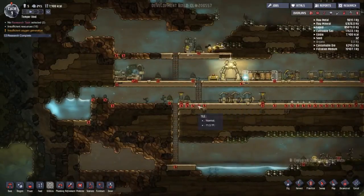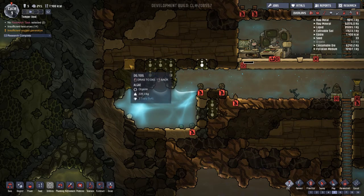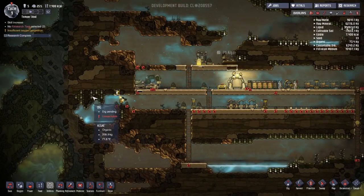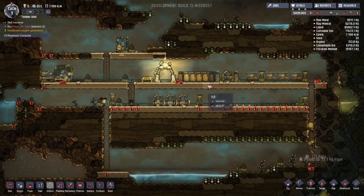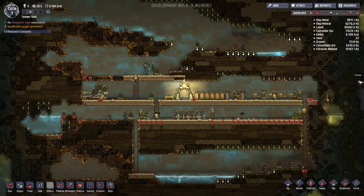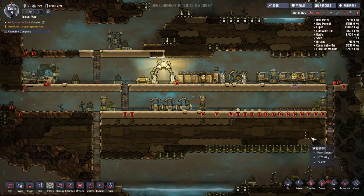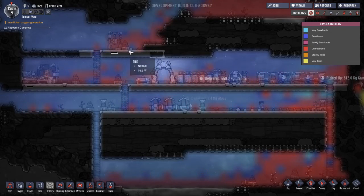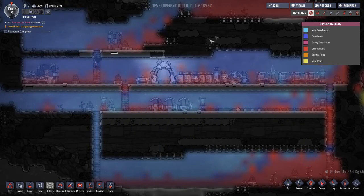There's some more algae down here we can use. I don't think they're gonna be able to reach some of it, so we might have to build a walkway over there for them. Other than that, these algae terrariums look like they're already working great. Looking at the oxygen map, it already looks a lot less red — it used to be solid red around the bottom but the oxygen is becoming breathable in a lot of areas. They're making quick work of it — that's awesome.